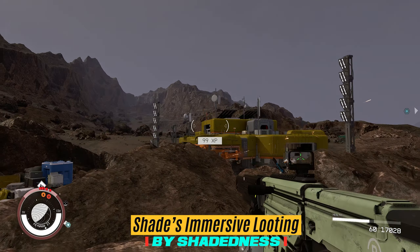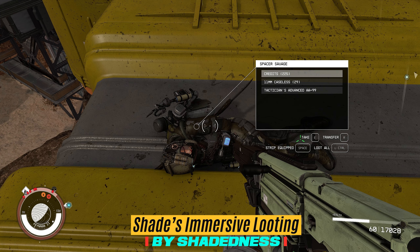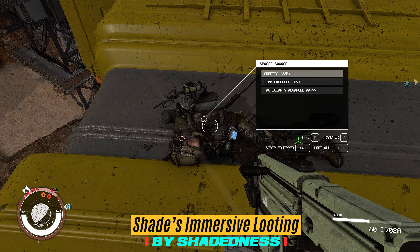In previous Bethesda titles there was the functionality of being able to loot the bodies and take the clothing of the corpse. This fantastic mod by Shade, called Shade's Immersive Looting, allows us to do just that. When you come up to an enemy you'll have some new options — we can strip the equipped clothing, or we can go loot all. If we just want to strip them of their cool armor or clothing, we can hit spacebar and they are without their armor.